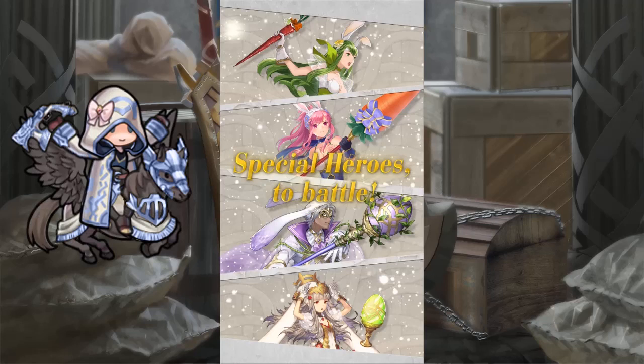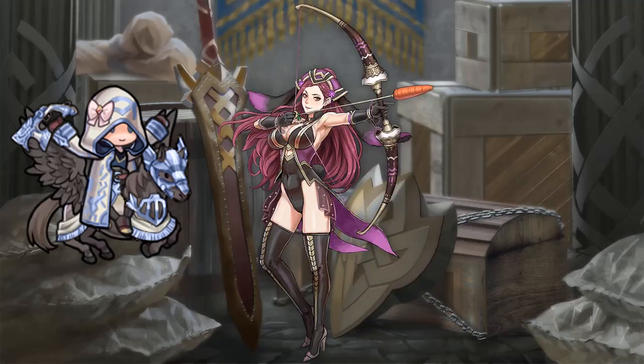From the banner we are getting Pala as a flying red dagger user, Marisa as a flying lance user, Veronica as a flying green tome user, and Bruno as a colorless cavalry healer. From the tempest rail we are getting Loki as a flying colorless archer.